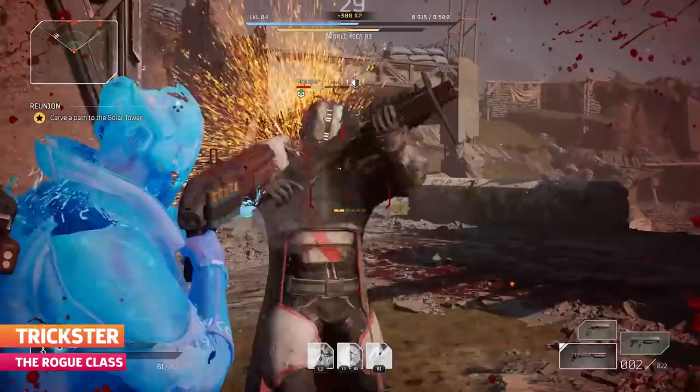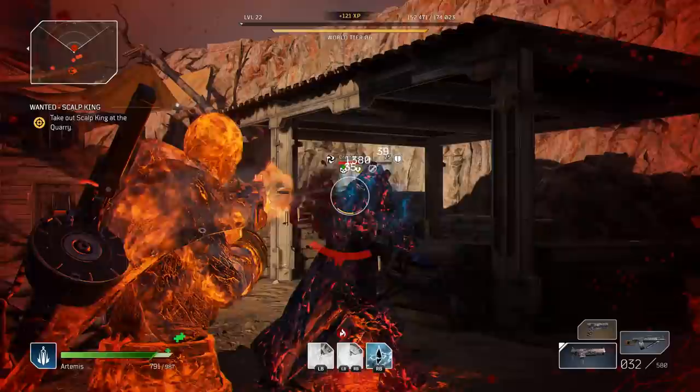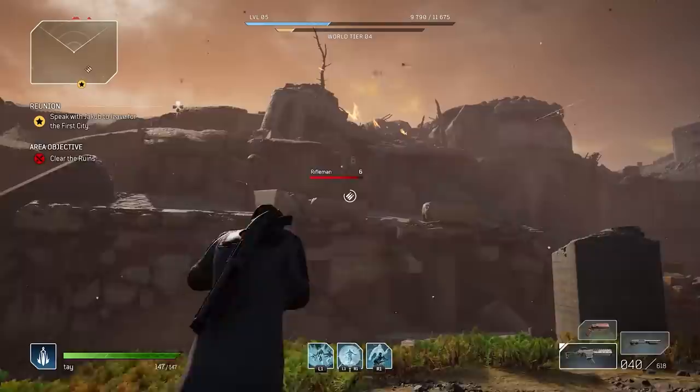Next up is the Trickster, Outriders' take on the Rogue class. Like the Devastator, the Trickster excels in close-range combat. However, this class is more for folks who prefer hit-and-run tactics. As a result, cover is not your friend if you're playing as the Trickster. In fact, staying in one place for too long will almost always lead to death.